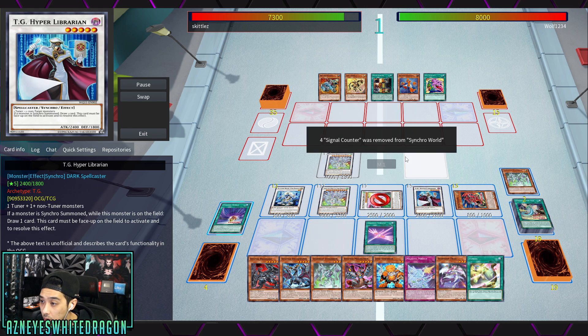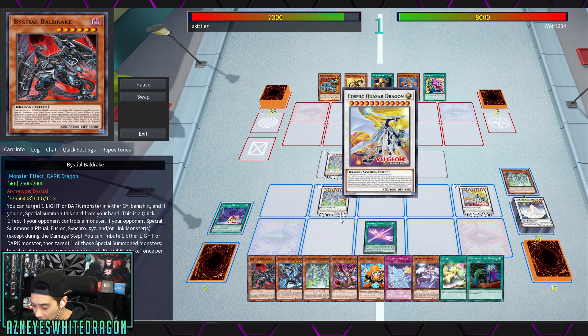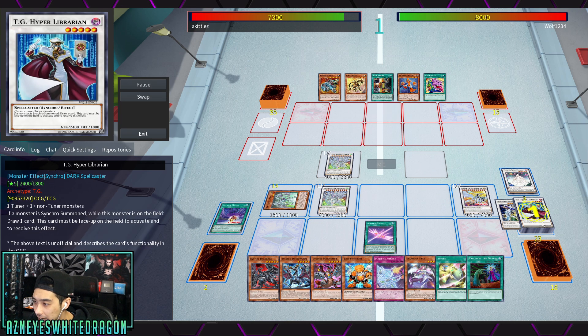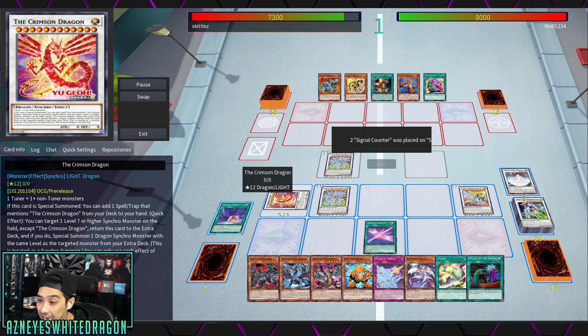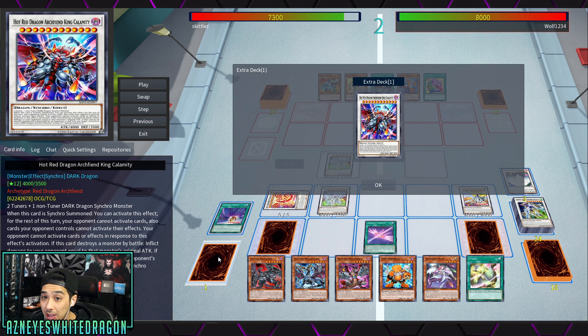When you keep making Synchro monsters, you keep drawing cards. You basically go through your entire extra deck — you summon everything — and on top of that you go through about half of your deck too, because Librarian lets you draw a card every time you synchro summon. Now we're going to see another Crimson Dragon.